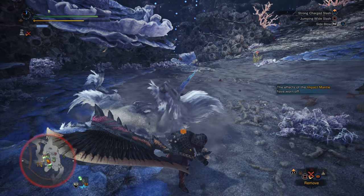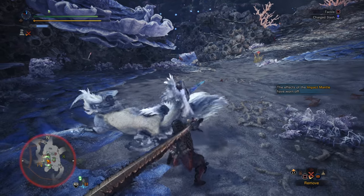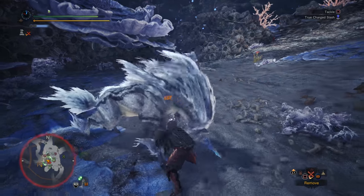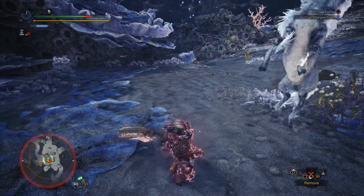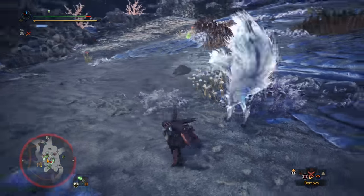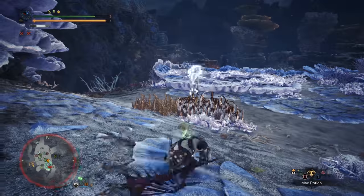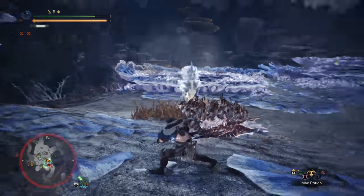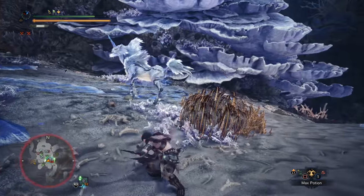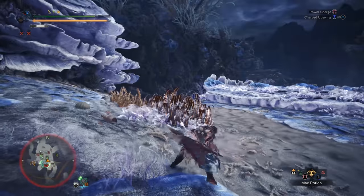Kirin is a monster that a lot of hunters struggle with because he's so different from everything you've encountered up until this point. Other monsters that are as small as Kirin generally don't hit too hard and have very low HP stats, whereas Kirin is an Elder Dragon and therefore has the attack stat to back up that status. His attacks are incredibly powerful and his thunder attacks seem to come out of absolutely nowhere, hitting the hunter with thunder blight, stuns and huge amounts of damage.